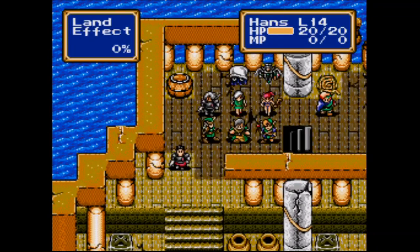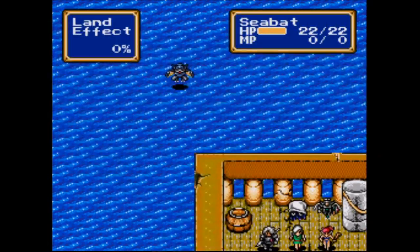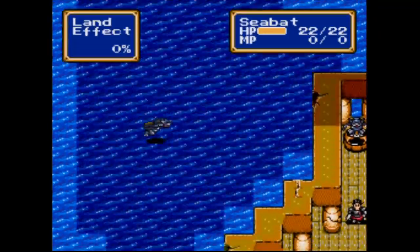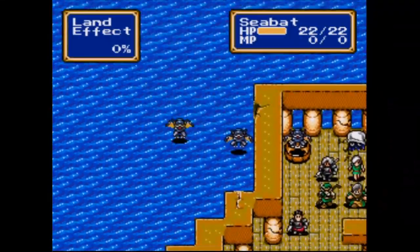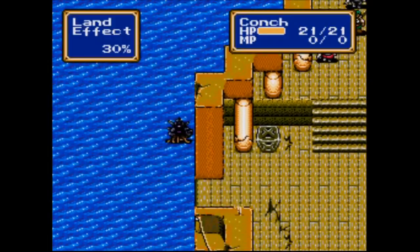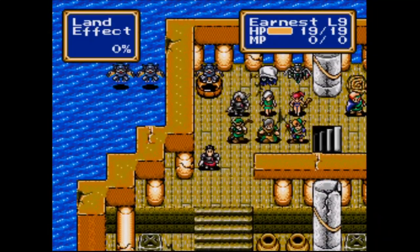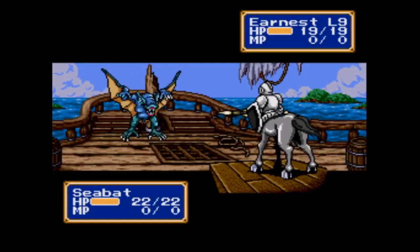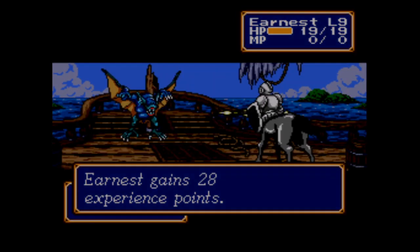Since the bats are on the left side, putting Hans over here is a good idea. Let's see them do their worst. Now who else am I gonna put on the right side to back up Zylo? Ernest can stay over here.